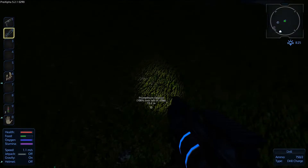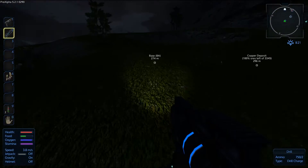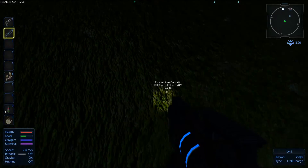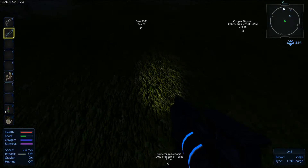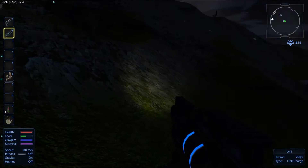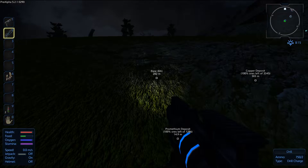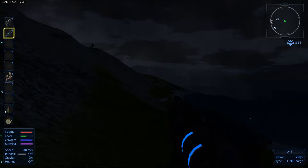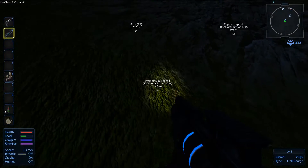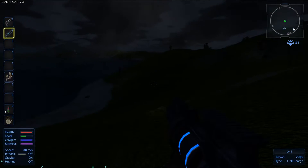We want to do the Prometheum. So you want to come over and see where it is. What I always do is I kind of look and find it there. I tend to come down a little bit if I can and mine in from the side. Then basically with your drill equipped it's just a matter of left clicking and pointing at the ground.